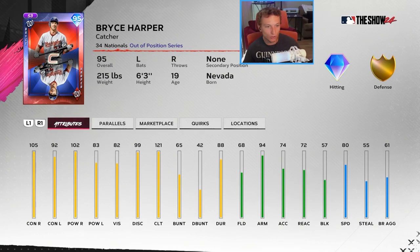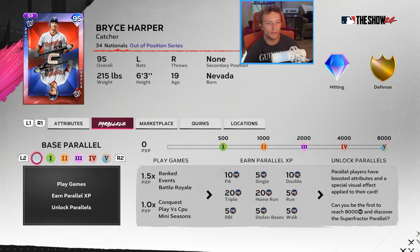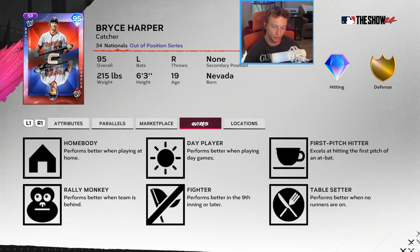Bryce Harper was drafted out of high school as a catcher and went into the minors, so he hasn't seen that position since high school. He has 68 fielding and 57 blocking, which isn't great for a catcher, but it'll get the job done. He has more quirks than some of the other cards.